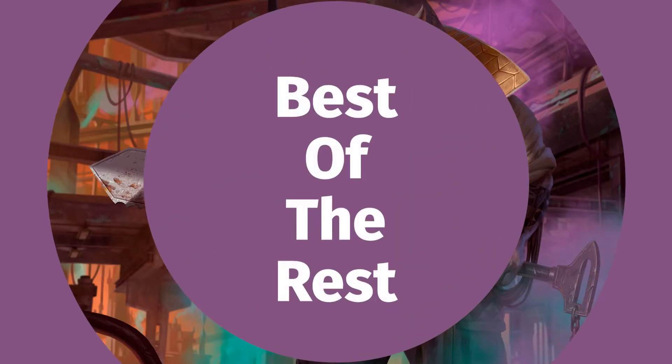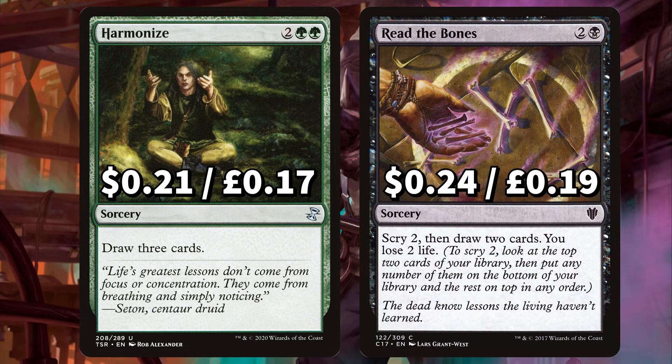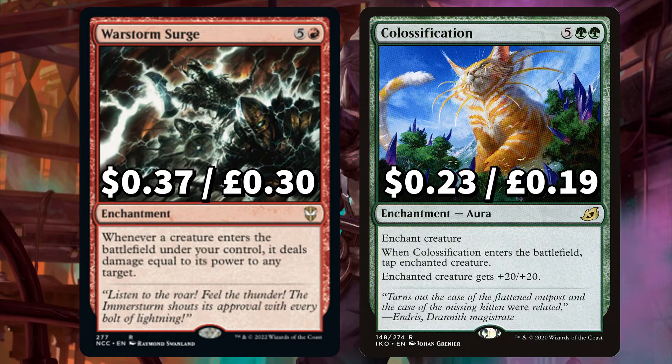As always before we finish up with those lands, let's look at the best of the rest in this budget brew. First up is Harmonize to draw three cards, and Read the Bones to scry 2, draw 2 cards then lose 2 life. There's Rishkar's Expertise to draw cards equal to the greatest power among creatures you control — you may cast a spell with mana value 5 or less from your hand without paying its mana cost. And Souls Majesty to draw cards equal to the power of the target creature you control. We have Warstorm Surge that says whenever a creature ETBs under your control it deals damage equal to its power to any target.